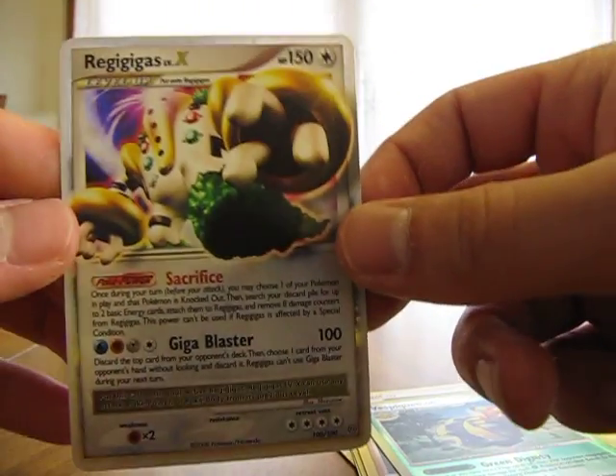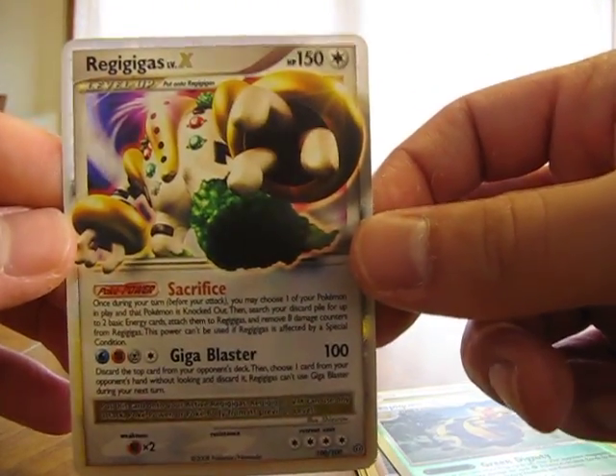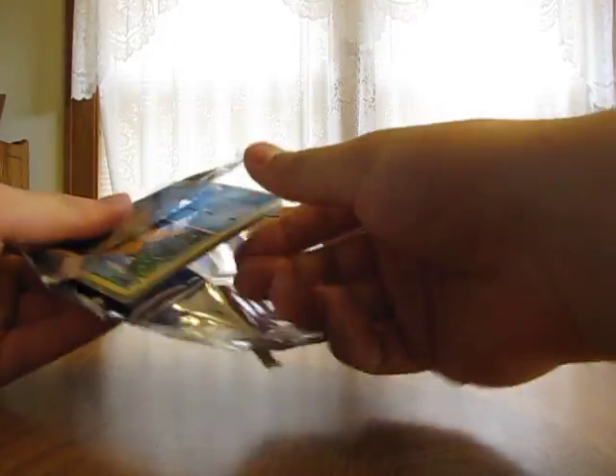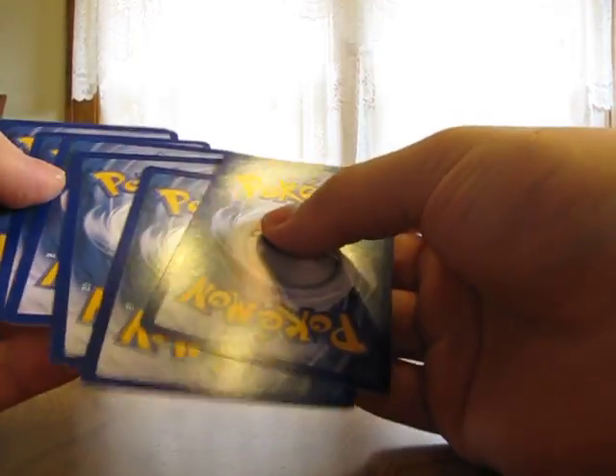Regigigas Level X — already starting the blister pack off really nice. Regigigas Level X, it's a good pull already. Now we have the two packs of Unleashed. Hoping for a Legend card in here, maybe another Prime card. I'm already pretty excited for this blister pack — I already got good pulls.